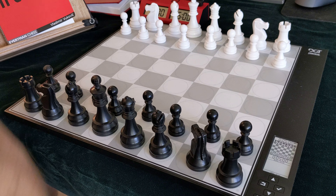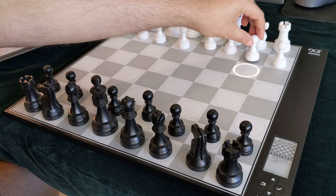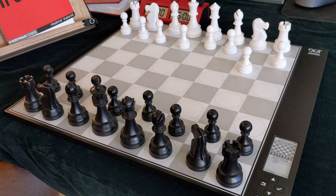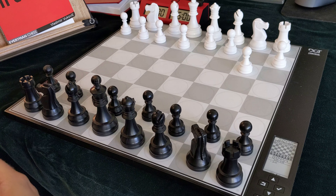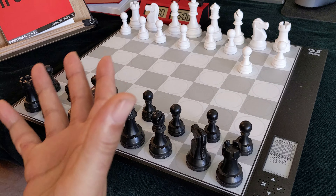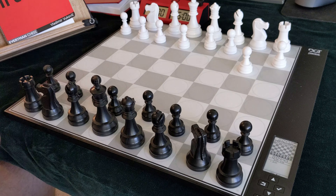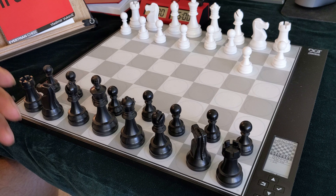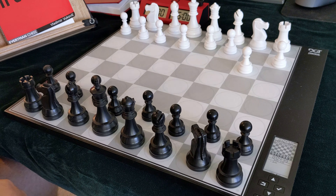For example, if you want to handicap yourself to play against the computer with a knight down, you can just do a position setup. But now you can also introduce a time handicap as well. There is one caveat: you're going to have to play with the pieces on the opposite side of the board and play with whatever first move the computer decides to make, which is really okay because this is for practice.